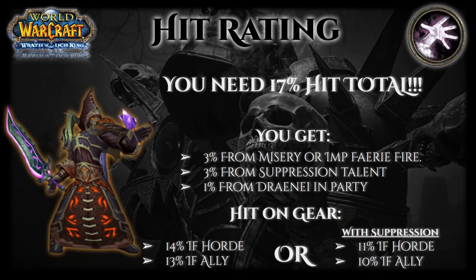Speaking on hit rating, it's very important to make sure that you're at 17% hit. Remember you get 3% hit from a shadow priest's Misery talent or Faerie Fire, and also 3% from our Suppression talent. If you're Alliance, you get an extra 1% if you have a Draenei in your party. This makes it so without Suppression you only need 14% hit if you're Horde and 13% if you're Alliance. With Suppression you'll only need 11% as Horde and 10% as Alliance.